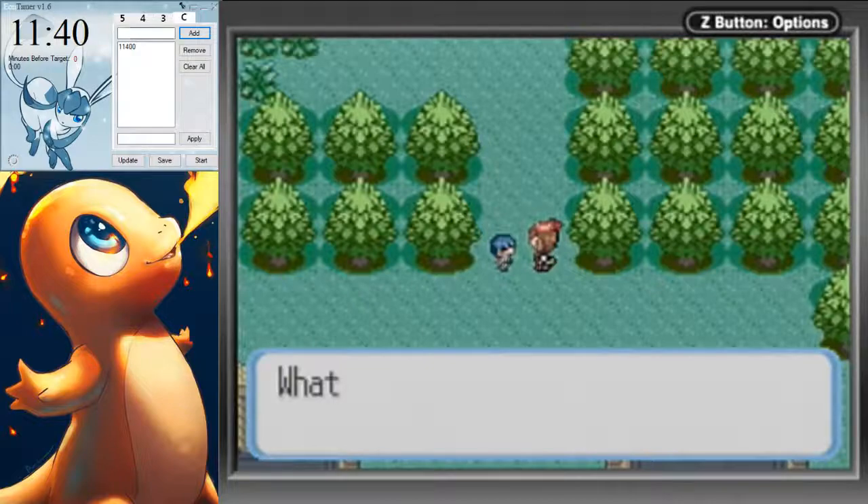Everything you need you can see in the top left corner here. In the video description you'll find a download link to Eon Timer — it's a free tool, no need to pay. In Eon Timer itself, you'll find tabs labeled 5, 4, 3, and C. These are for the individual generations of Pokemon: Gen 5, 4, 3, and Custom. We're going to use the Custom tab for this, though you can use the 3 tab — some people do that.